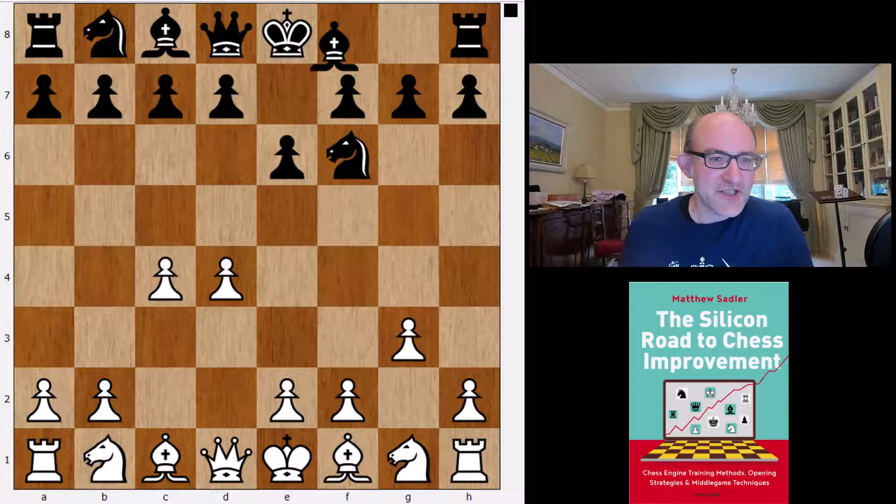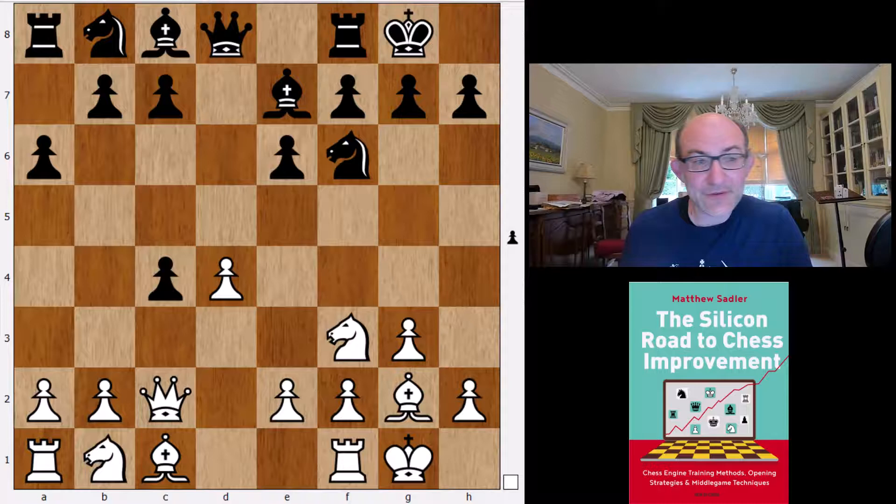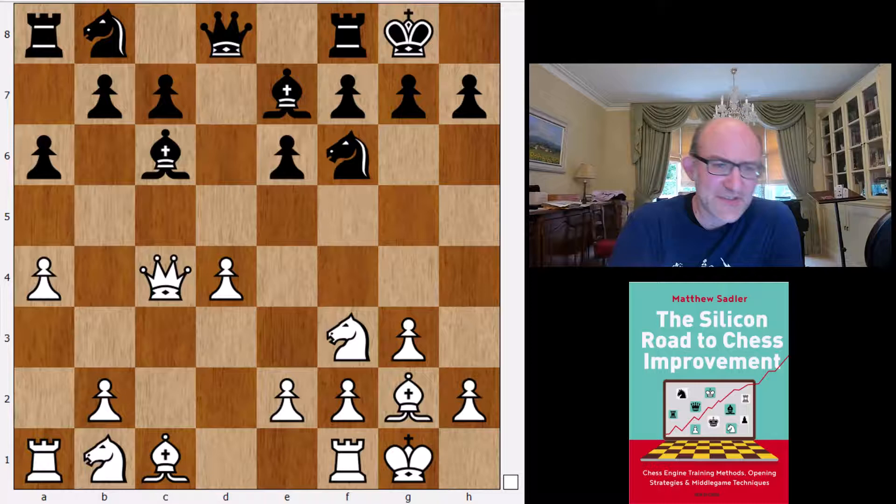The Catalan goes: Knight f6, c4, e6, g3, Bishop e7 — slightly unusual move order — but after d5 we're back into normal things. Leela plays the old main line: dxc4, Qc2, a6, a4 to stop Black from playing b5, Bishop d7, Qxc4, Bishop c6 — and this is very well known from human chess. Michael Adams has played this a number of times as Black.